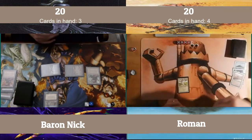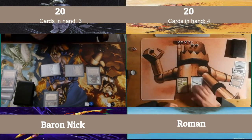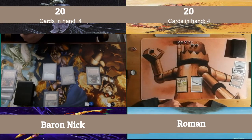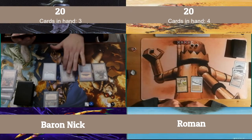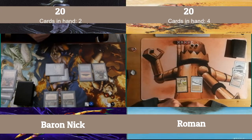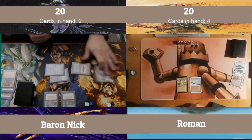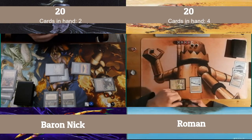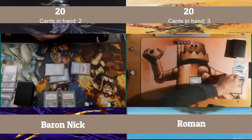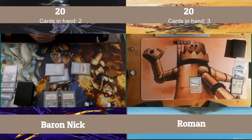I wanted to use Blights. It's too black — it's a sinkhole, it's just they get to use their land once. They had to restrict Maze of Ith. People want to tap their lands. People need answers for Library of Alexandria. People want to use their Mishra's Factories. There are so many valid targets for a Blight.